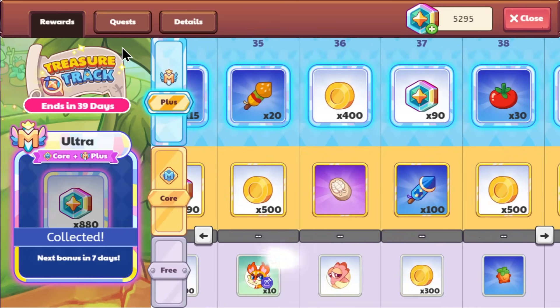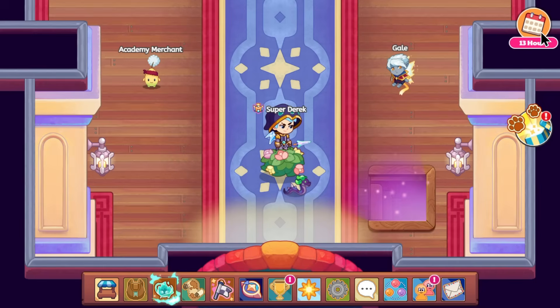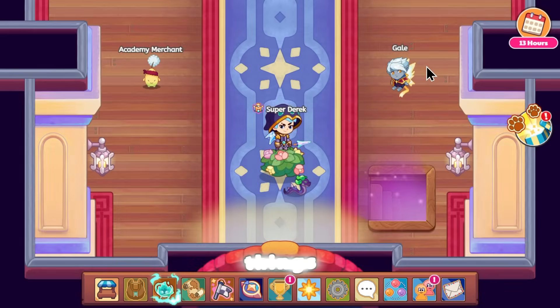Another thing in the Treasure Track is just the gifts. Being an Ultra member, you just get Magicoins every month — it just gives them to you and you can collect them. It's basically a free gift. I guess that is a benefit of being an Ultra member, though that's about the only thing good about being an Ultra member, so I'm a little skeptical about it.